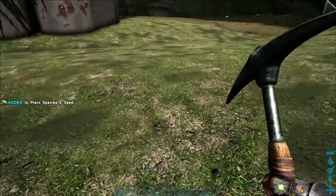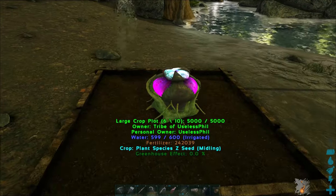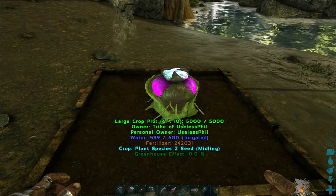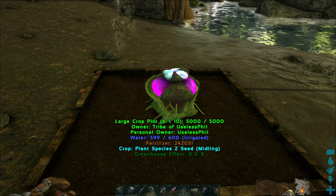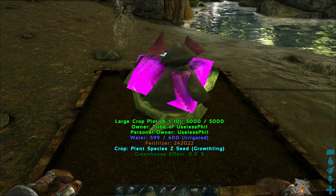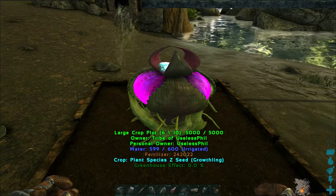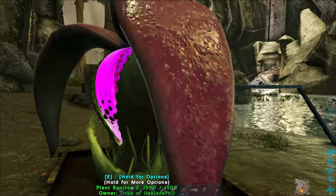So now you've got a Plant Species Zed seed. All you have to do is put it in a crop plot. I've accelerated this for time. You do need to water it and fertilize it just like you do any crop, and in no time — at least for me, because this is 300 times faster than normal — you will get a full-sized Plant Species Zed.